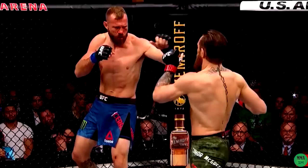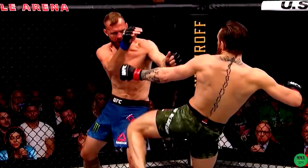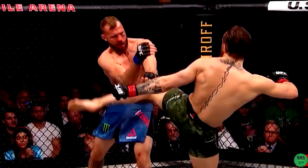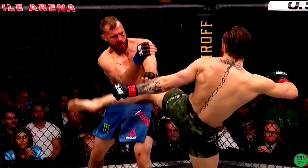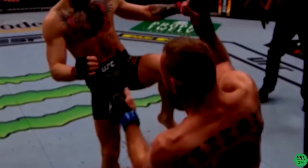Conor initiates the kick while creating Cowboy's reaction with his menacing left hand. Then he exploits Donald's position by hiding his whole leg in Cerrone's blind spot. Cowboy's right arm completely shields his vision because of the parry caused by the left hand threat. Conor hides his kick until the very last moment and finally whips his leg around to hurt Donald badly. The elasticity and fluidity of that technique are mind-boggling — it's essentially a left hand feint followed by a question mark kick. Ironically, Cowboy gets caught by a far more advanced version of his oldest trick. With more flexibility, more fluidity, more circular motion, Conor McGregor hides a head kick behind the punch better than Cowboy ever did and accurately finds Donald's chin with his toes.